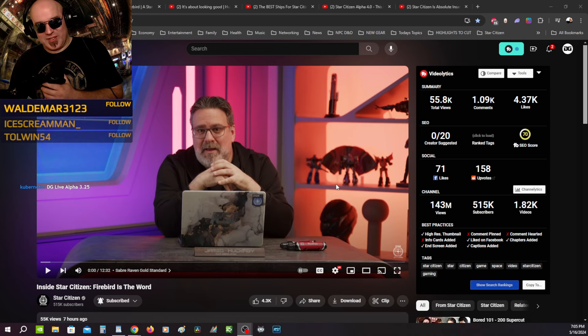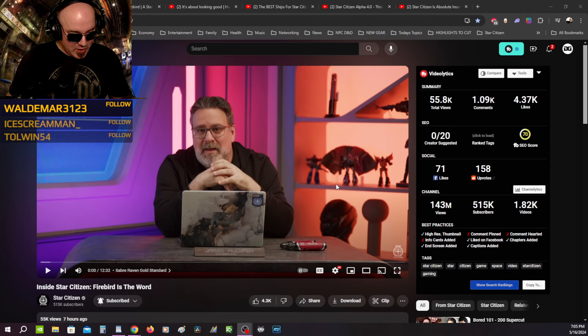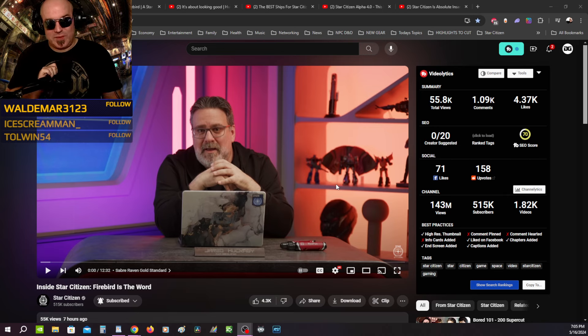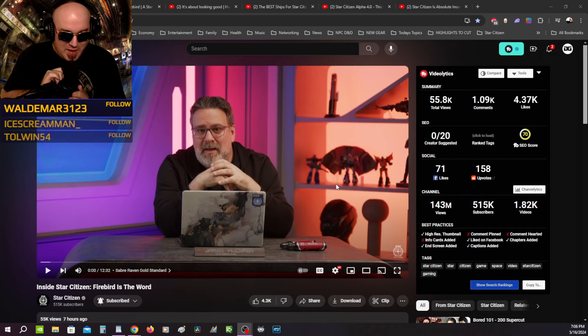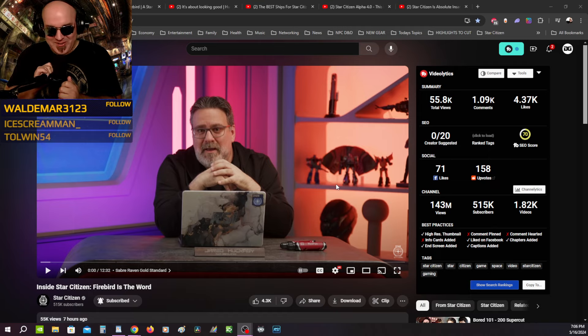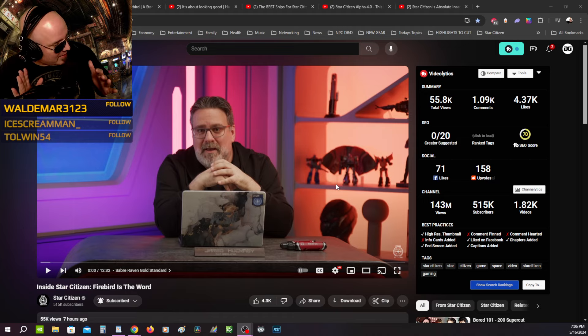Welcome to the Inside Star Citizen review. Tonight we're watching the episode called Firebird. Events are right around the corner, it's time for ship sales. They take ships previously meant for different roles, put different skins on them, make them do different things — time for revenue. Some people are sick of it, some upset, but this is how they make their money and keep people excited.